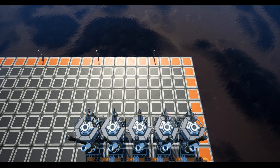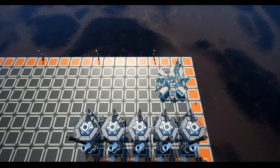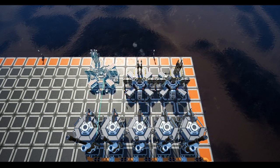Now we shall place our first three fuel generators. They should have their inputs in front of the refineries and should be placed starting against the last edge of the grid along the top of the fourth row.